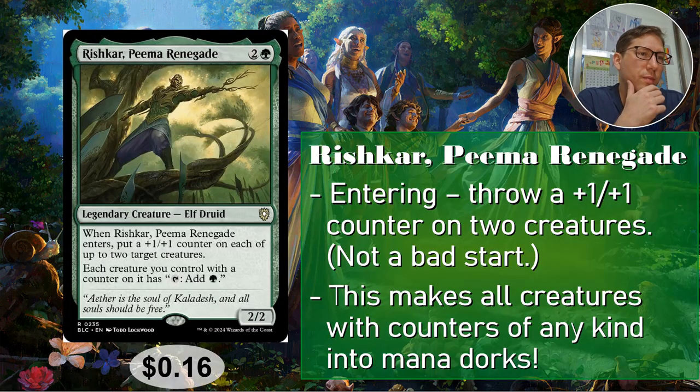Number two: Rishkar, Peema Renegade. Two and a green for a 2/2. When it enters, you put a plus one plus one counter on two different creatures — you can't put two on one creature. This is a 2/2 for three that puts two counters out, so it's four power going onto the battlefield right away — good exchange rate. And each creature you control with a counter on it has tap to add green, so everything is a mana dork. If you've got Master Biomancer and a whole bunch of tokens, all your tokens are now mana dorks. Sixteen cents.